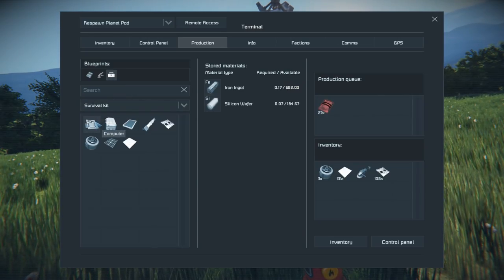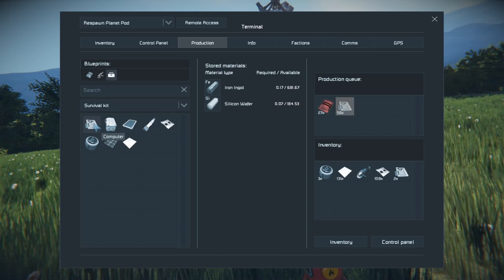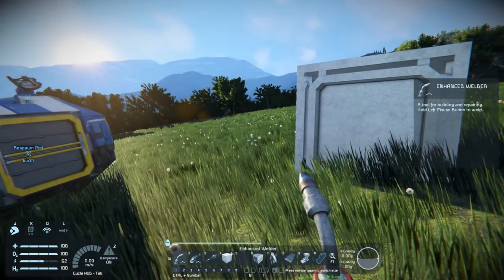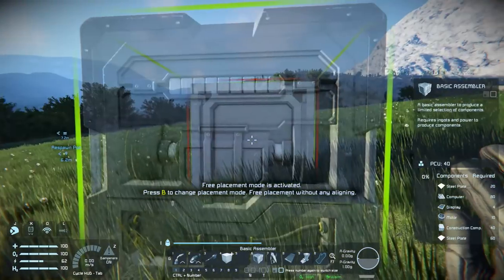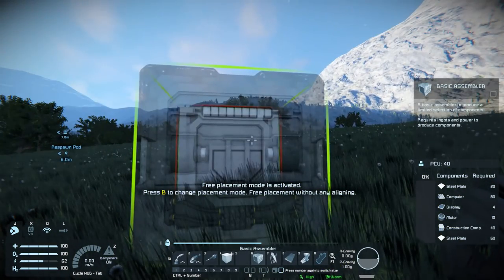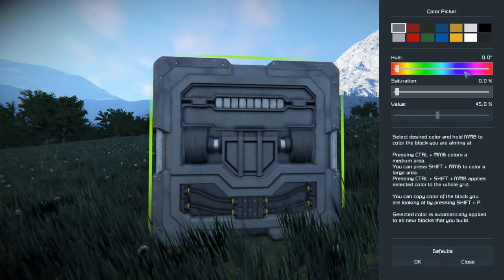Reasons like this are why I usually mass-produce stuff, because you never know when you're going to need them. While that is being done, they were saying something about middle mouse button to recolor the block, but I think that might be while it's actually touching another block. I know that P is a color picker.